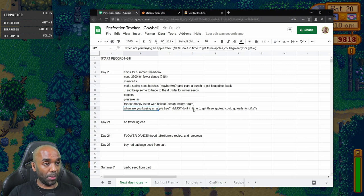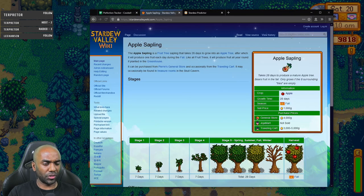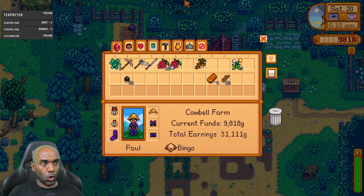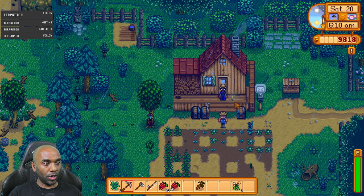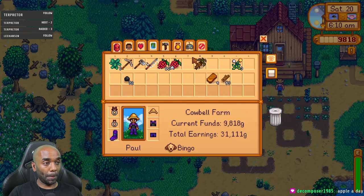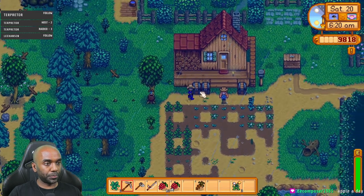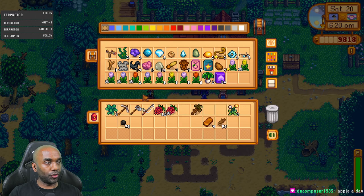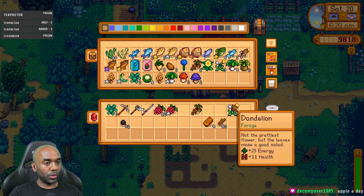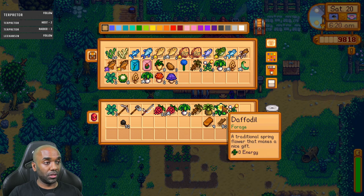We're going to do the spring seeds right away because I only have a week left in the season and I need that week for them to grow. I also need to do tappers, a preserve jar, fish, and buy an apple tree. An apple sapling is four thousand gold — that's going to be a problem. I need to make a couple batches of wild seeds. I've got two leeks, both horseradishes, but only one daffodil. I'm going to go foraging immediately.